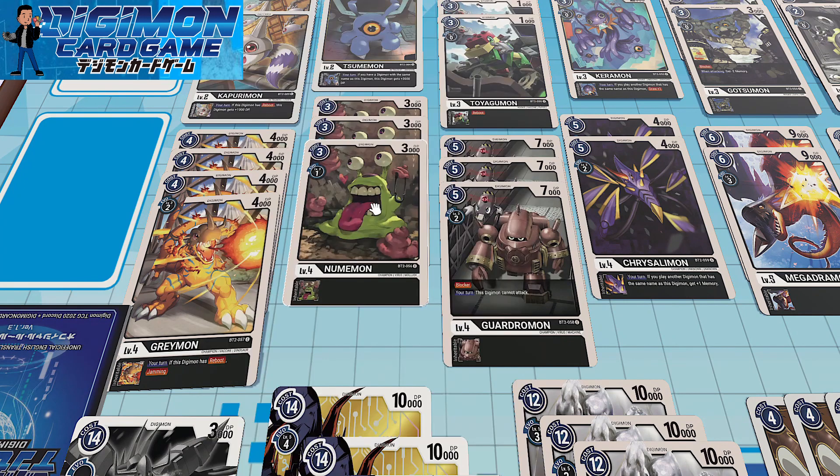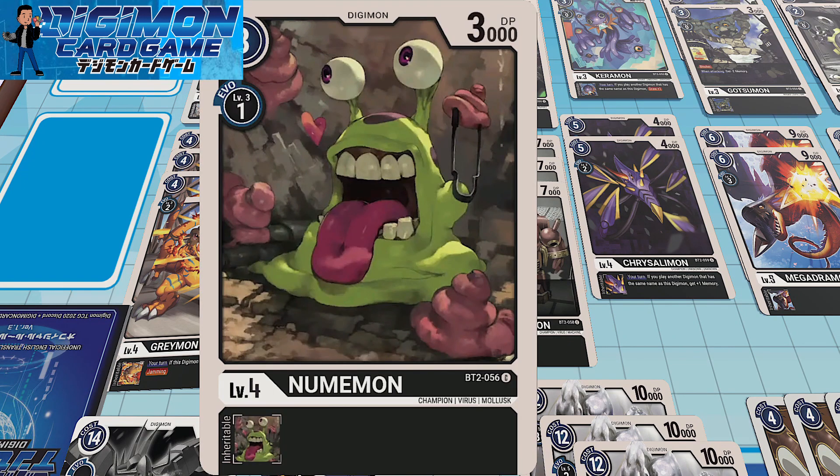Numemon — running three copies. One cost Evo, but more often than not I'll be hard playing Numemon at three costs. This is because I want to get to my Andromon or my Megadramon as fast as I can — you'll see them when we get to the ultimate Digimon. Also a really funny Digimon. I love Numemon. He's such a troll.